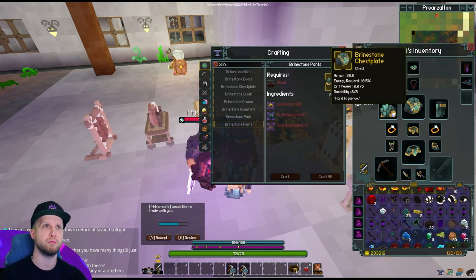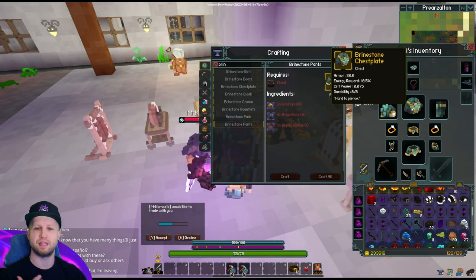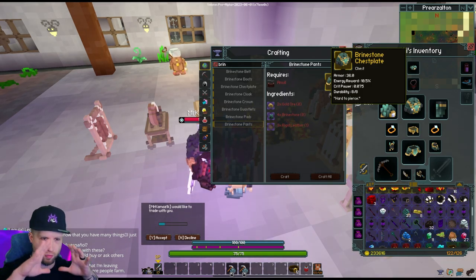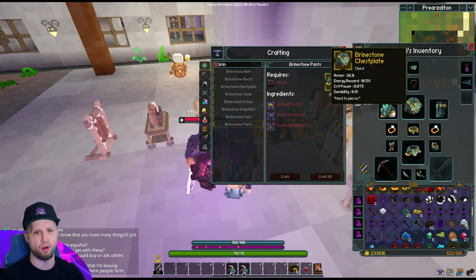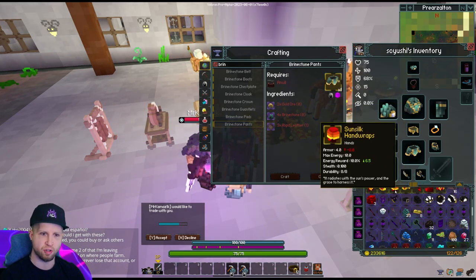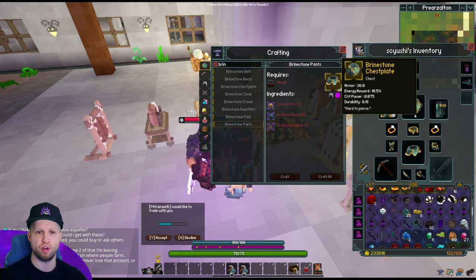The armor set is kind of like cultist armor — a jack of all trades, master of none. It doesn't have as good armor rating as orichalcum, which is basically mandatory at end game since everything one-shots you. There's also going to be some energy reward and crit power on this set, which are a little unique — energy reward is also on sun silk along with max energy, and crit damage is on the dragon scale set, which we'll cover in other videos.